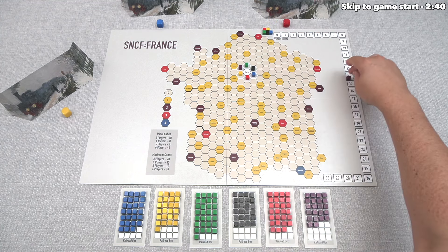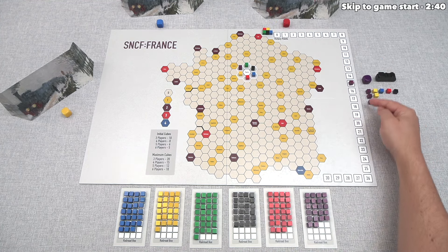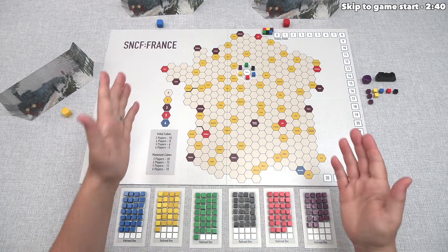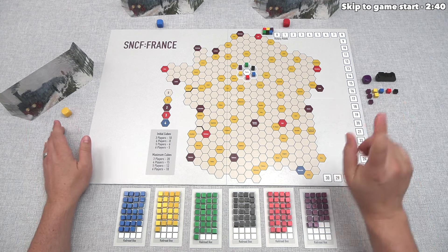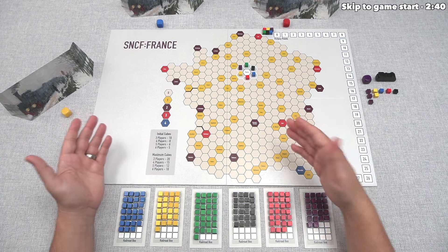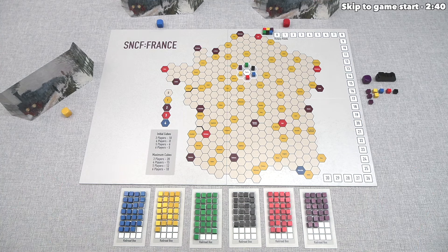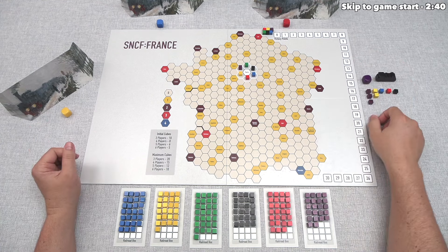The idea is that we want more stock in the most lucrative companies, and each company's value will increase as it connects to more cities. At the end of the game, each stock — these cubes — is worth victory points equal to that company's victory point value. For example, if purple ended the game at 15, then we would get 15 times 3, or 45 points, just for three purple cubes. Our stock portfolios are secret, and our portfolios started out randomly.